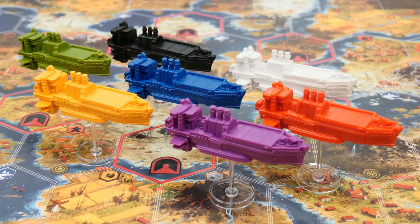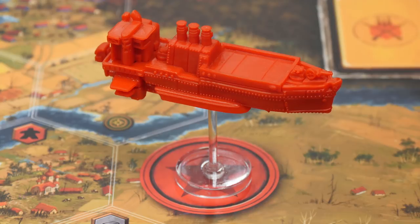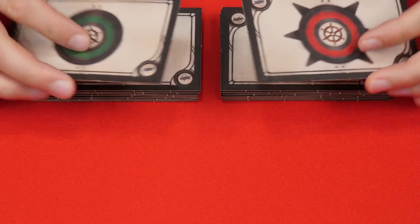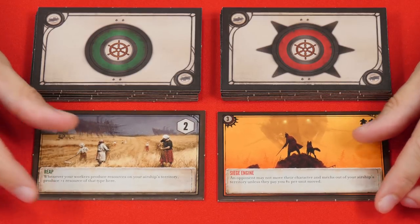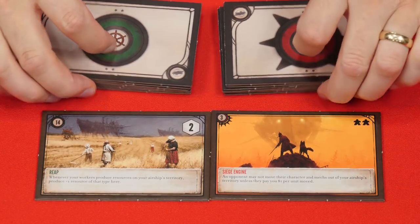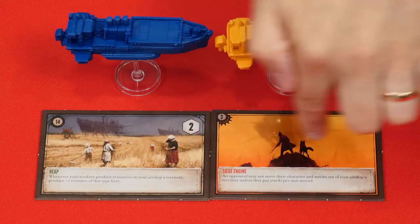Each player will claim an airship in their faction's color and place it on their home base during setup. I won't be fully setting up a game of Scythe here — I'll just be showing the components necessary to explain the new rules. You'll shuffle the two airship decks separately, distinguishing them by their backs. I should point out that these, like the resolution tiles, are not cards but actual thick boards. You'll now reveal one red and one green tile, and these will detail both the passive and aggressive attributes of all the airships in the game. The leftover tiles can then be returned to the box. So all airships in the game will share these exact same attributes.